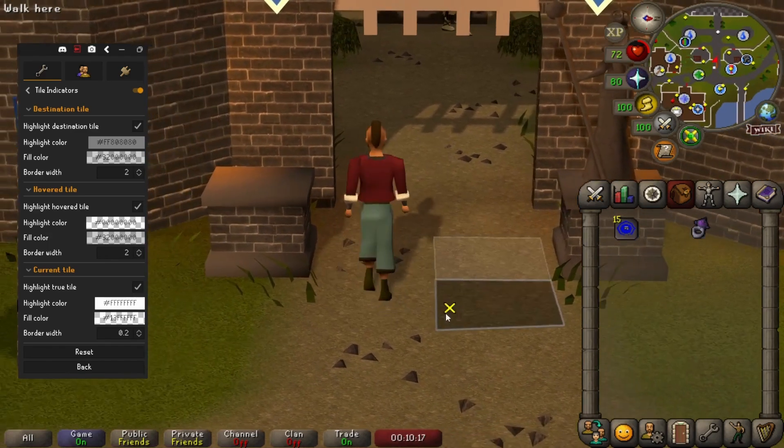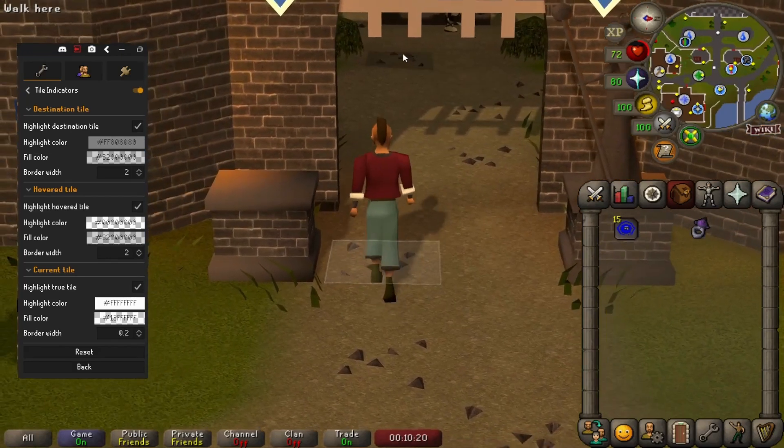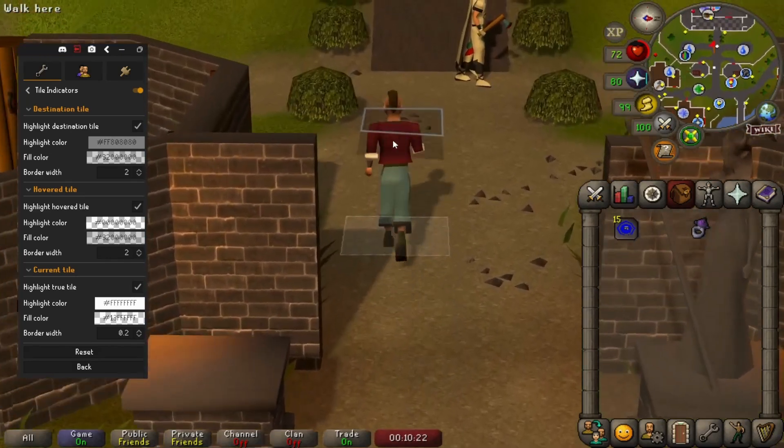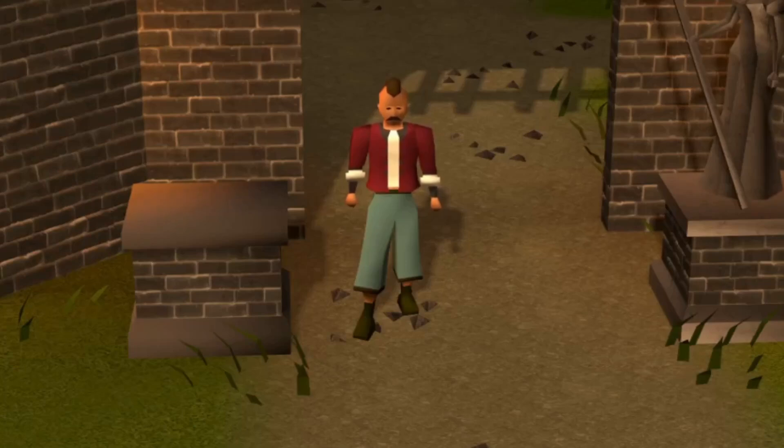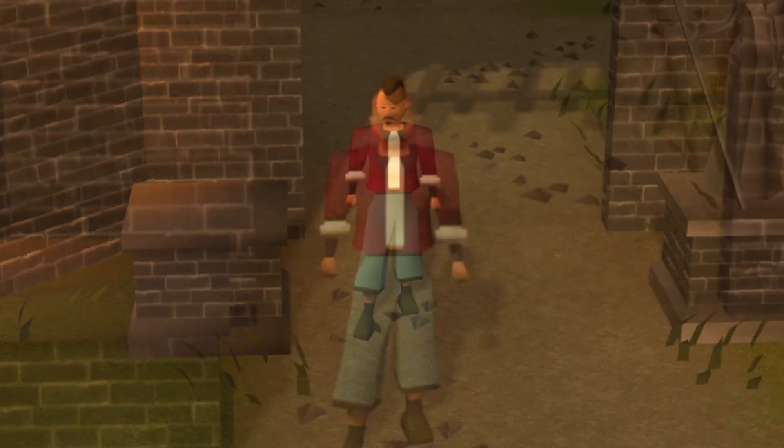Destination tile highlights where your character is walking to right now. This is super useful for working out if you're going to be dodging any obstacles on the way to your destination. If you can't see why this plugin is useful, turn it on after finishing this video and just give it a go — I guarantee some mechanics that you've been struggling with will all click pretty quickly.